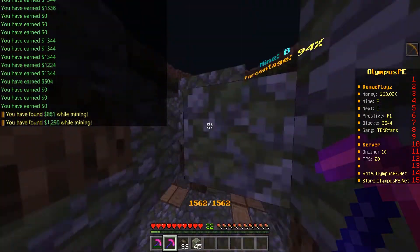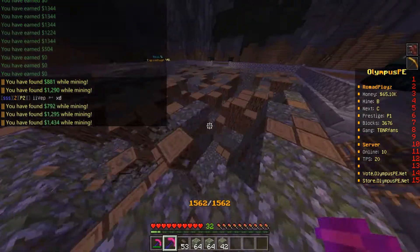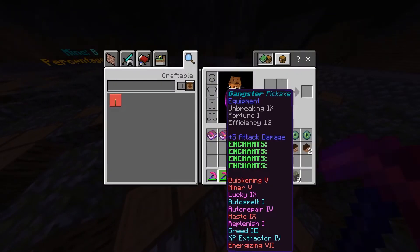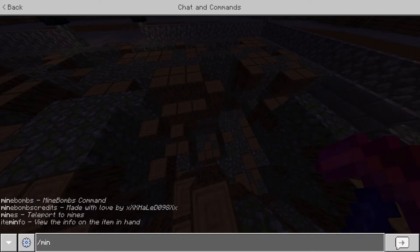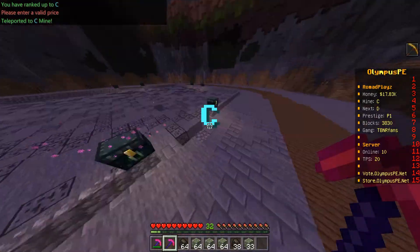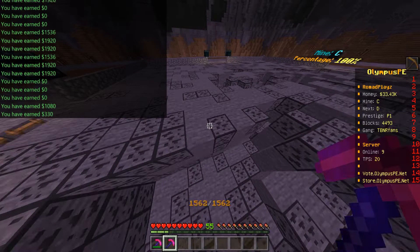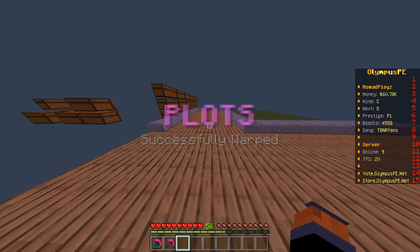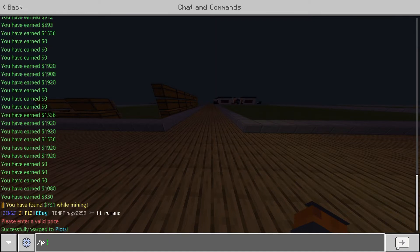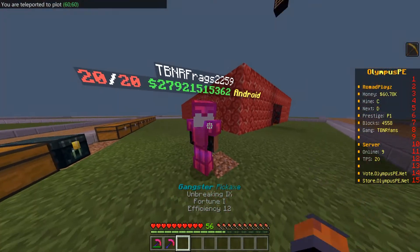Okay, we mined enough — we got 64k. Most of the money probably came from the Greed enchant. Let's do /mines — we ranked up within maybe three minutes. Let's return this pickaxe: /p warp 60. Big thanks to this guy for letting me use the pickaxe — there we go, returned!